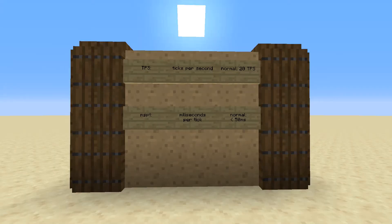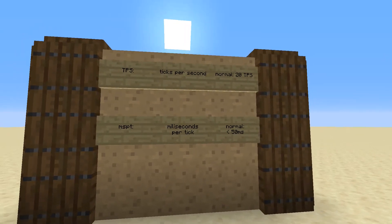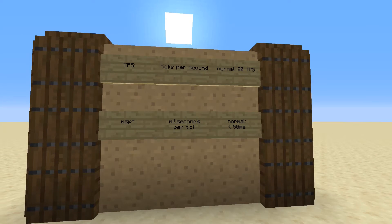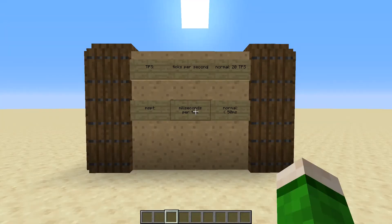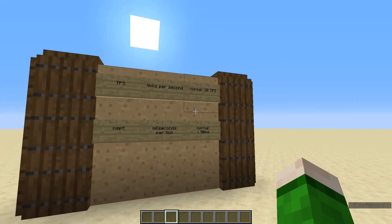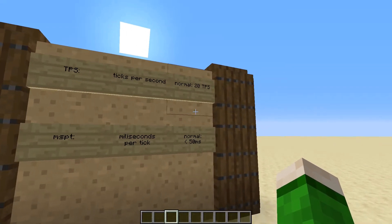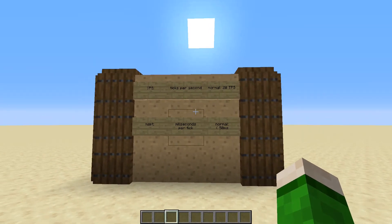Minecraft, like any other game, runs on an internal clock that updates the game. For Minecraft it is called a tick, and usually we have 20 ticks per second, or a TPS of 20. Without any modifications to the game itself, your game will always run at a maximum of 20 TPS, and if it runs lower, that is because you are lagging.